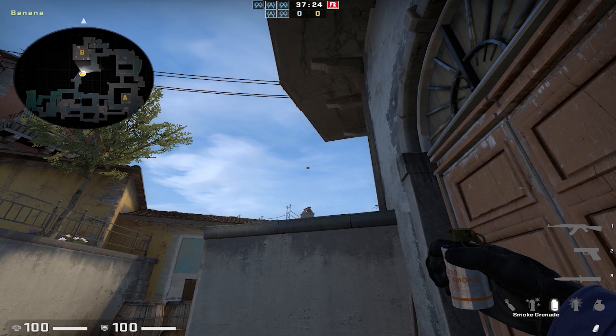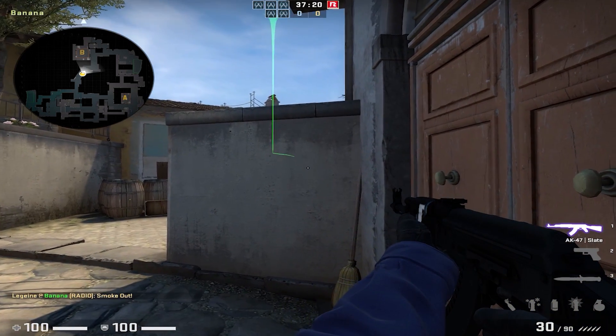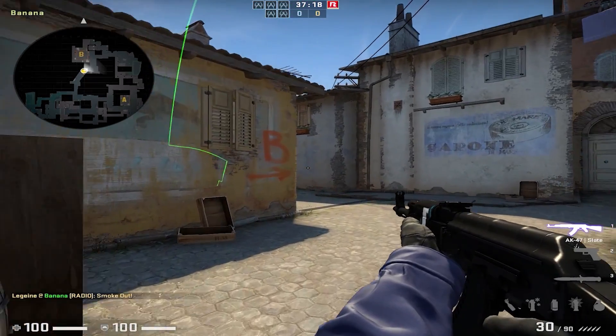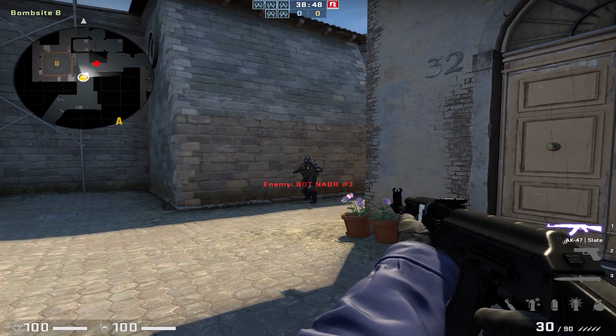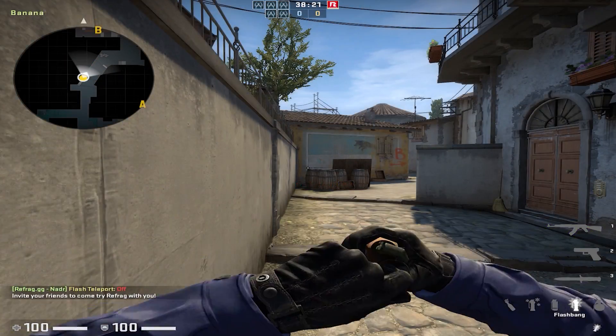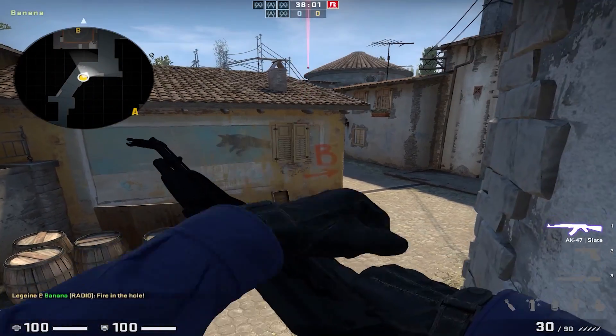Information about the nades you threw will be displayed in the bottom left corner of the screen. Whenever you throw a smoke, you will be told how long the smoke was in the air and how many times it bounced. You can also place bots around the map to help you see how long you're flashing the bots for, or how much damage they are taking from your HEs and mollies.